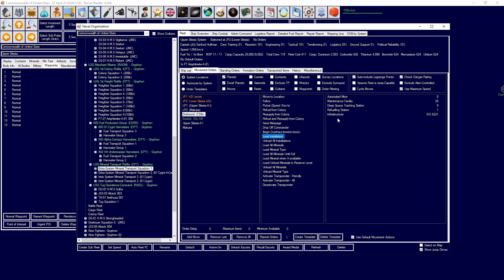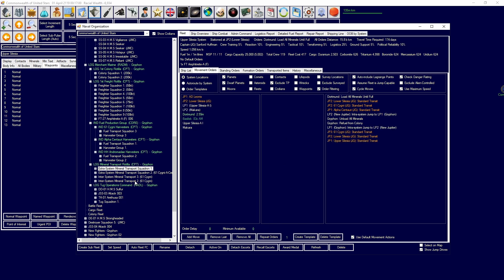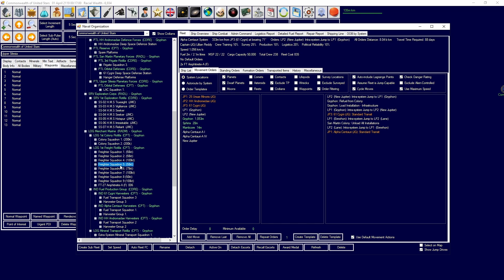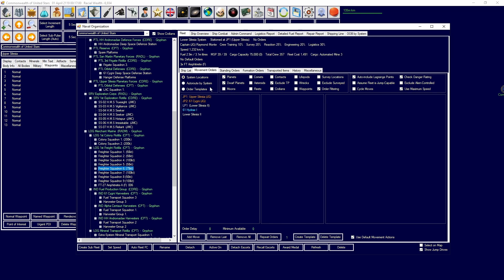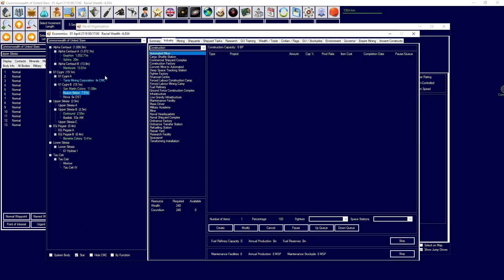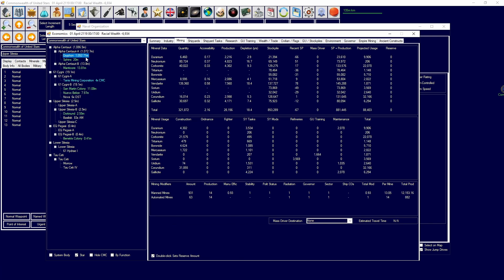I'm going to begin to load all minerals until full, take that to Alpha Centauri, then unload all minerals, refuel, go back to Upper Silesia, and then cycle those orders. I also want to get some additional duranium because our duranium stock levels right now are in a real bad way.